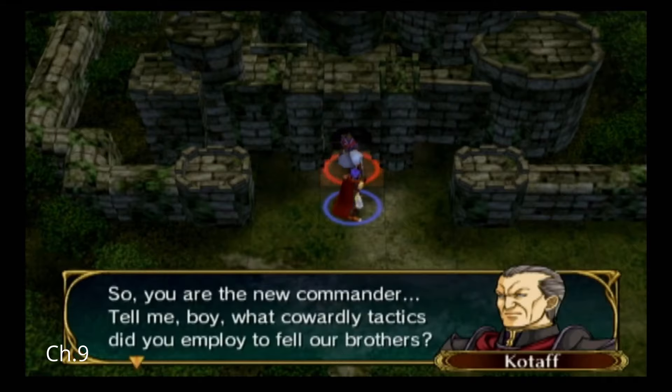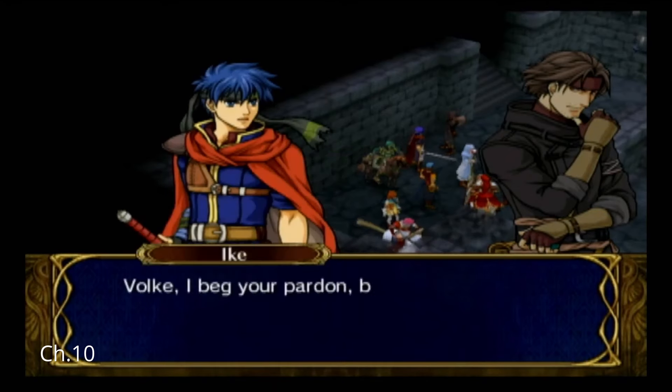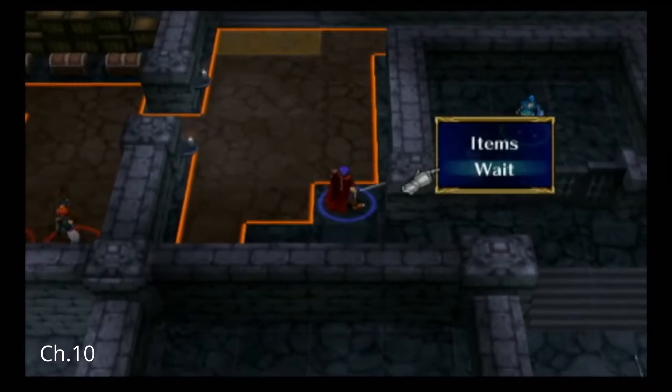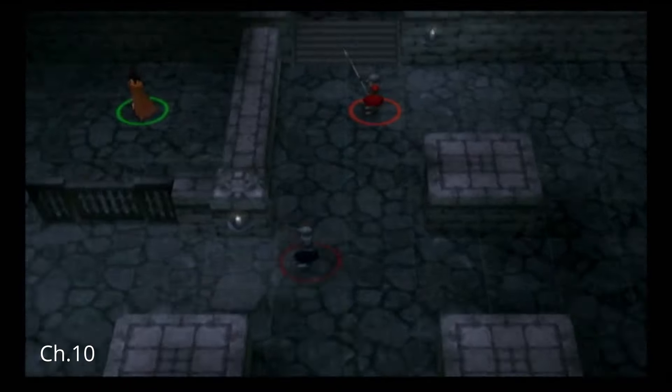Ike then fights and finishes Katoff off, and then moves on to chapter 10. Ike made the decision to not hire Volk, even though he could have, and just not used him. And then he decided to just go through the prison chapter sneakily, and leave all the prisoners there to rot.